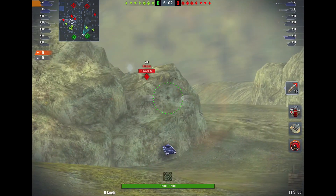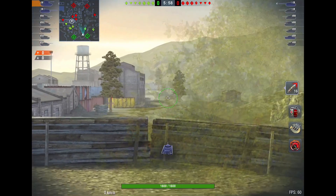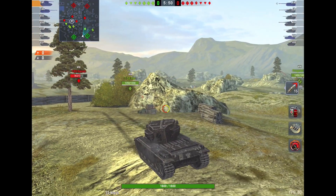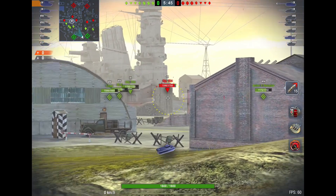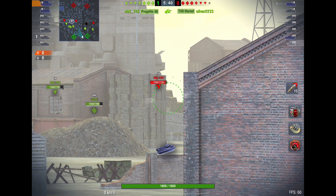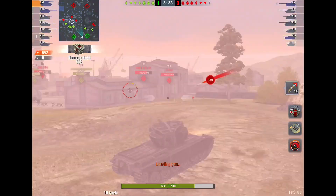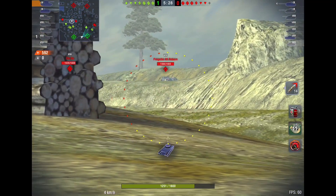As long as our team just doesn't fall apart. Things are not looking bad — I'm taking a blind shot there. I guess I shouldn't have. But look what we have back here — Object 704. Stick your nose out a little bit. This is a great little position; a lot of people don't really know about it. You can really hit the heavy tanks going this way. Look at that shot — come on, that's a nice shot. But I took a hit for my trouble because our team let these guys get too close.